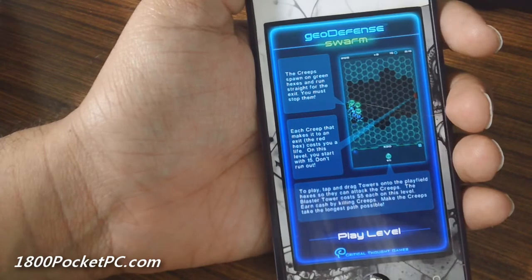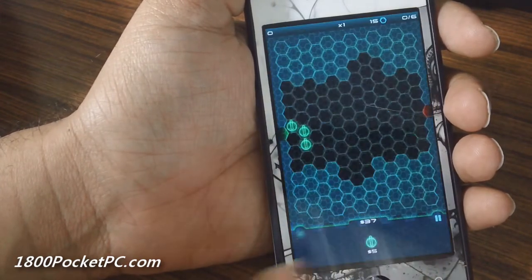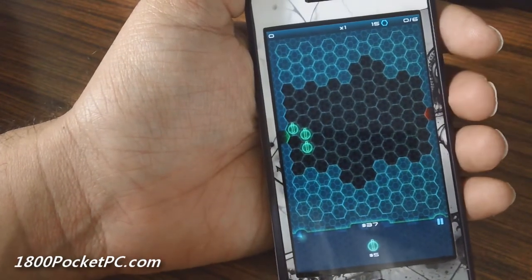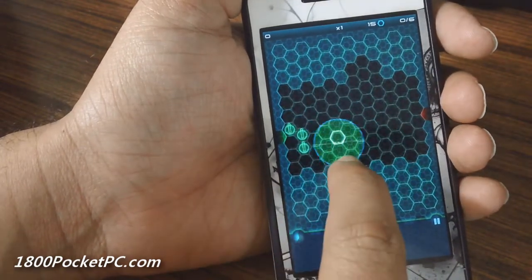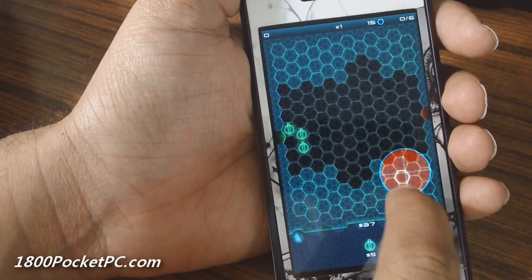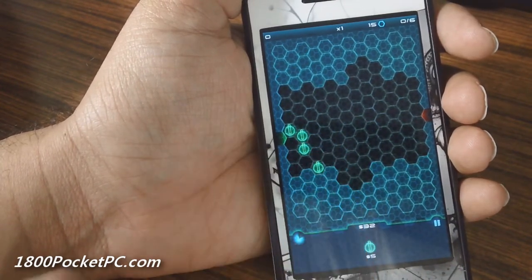The gameplay is pretty simple. You pick towers and place them on the map. There's a short tutorial that runs you through the game and tells you about the various towers. You just pick up a tower and drop it in any one of the green spots — you can't place it where it shows red.